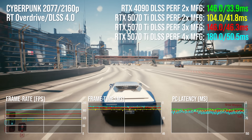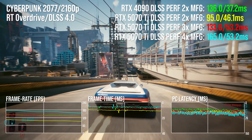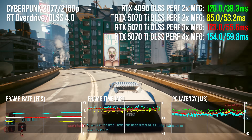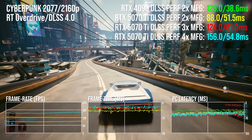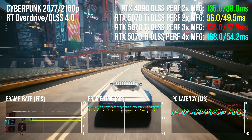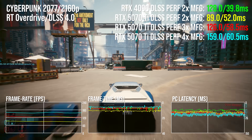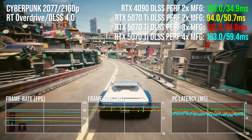With 4x MFG, the 5070 TI produces a 157 FPS average against the 4090 at 128 FPS — a 24.5% frame rate lead — but the latency differential increases to 19 milliseconds. So the 5070 TI can produce a version of Cyberpunk that looks similarly fluid as the 4090, but it won't play quite the same. That said, I did spend a fair amount of time playing it and it was fine overall.